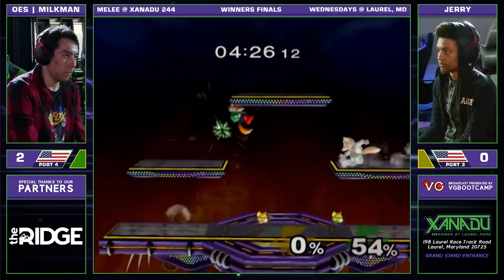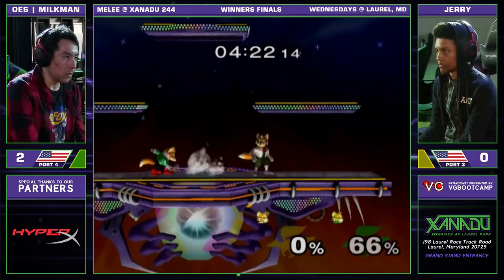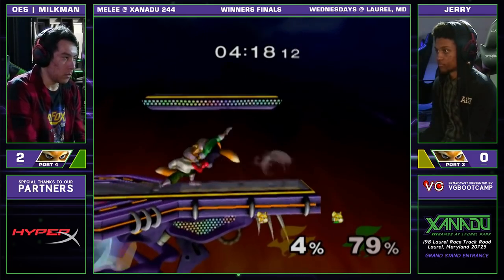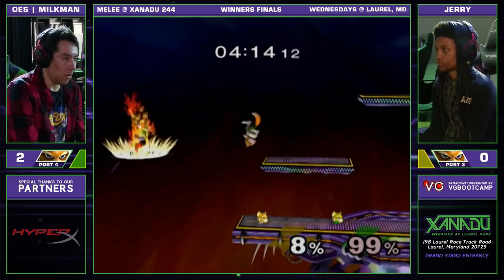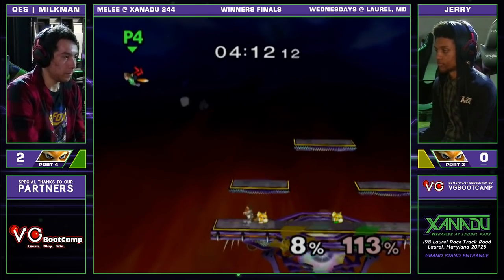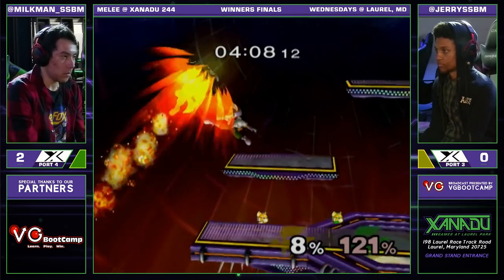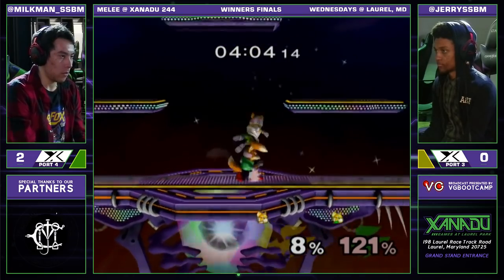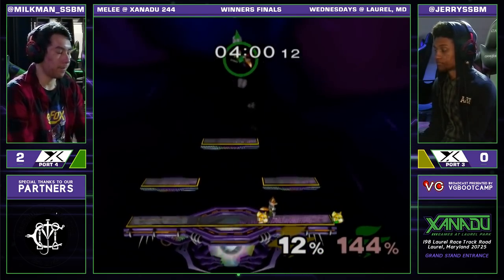Can Jerry close this out and force a game four? Or can Milkman get himself a nice 3-0? This is that edge cancel on the illusion — doesn't get punished too hard for it though. 4-75% right now. Milkman definitely on borrowed time at 99%, going to try to recover again. Jerry going to make it difficult. He has a double jump, goes high this time and actually lands unpunished. The get-up attack going to get punished — the falling up air is going to do it. Jerry does get on the board.